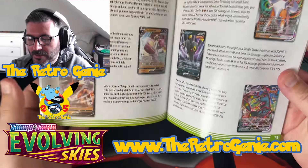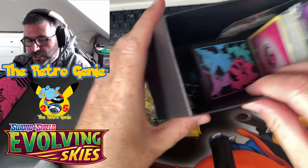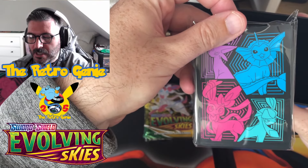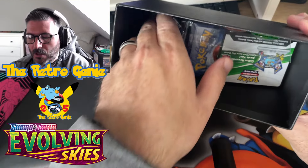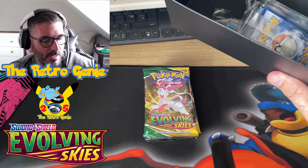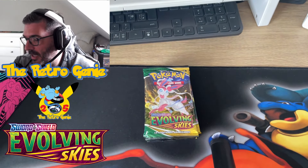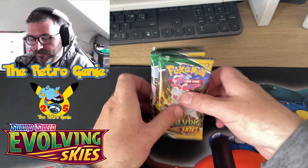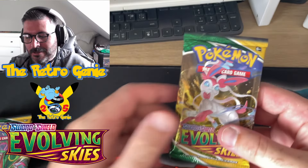So everybody's seen an ETB before - let's have a quick look through. We have got one, two, three, four, five, six, seven - eight packs of Evolving Skies. Obviously you've got the TCG rules - always disappointed, shame on Pokemon, no promo. We've got Evolving Skies sleeves, always nice, damage counters, and energy cards. Feel free to go ahead and use the coupon code. Now this is what everybody has been waiting for, let's get into the booster packs!